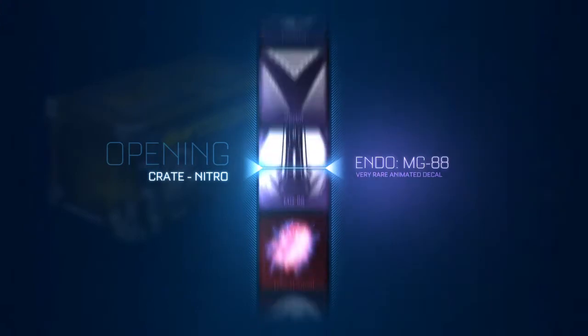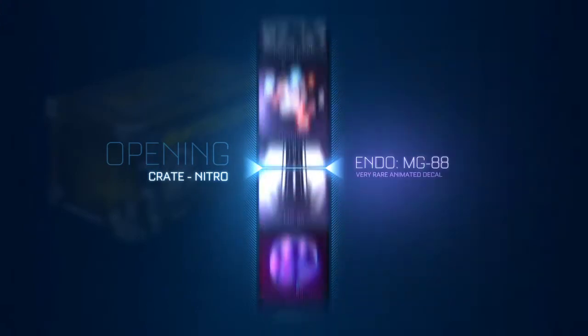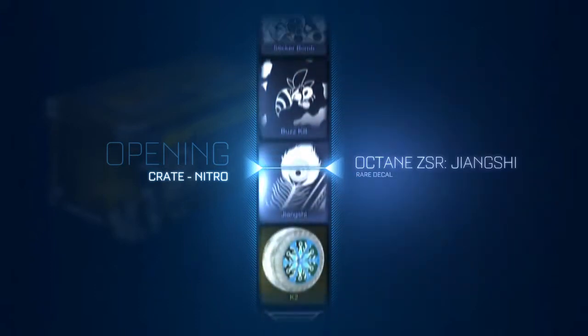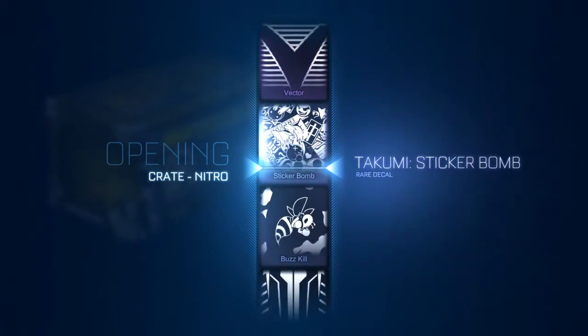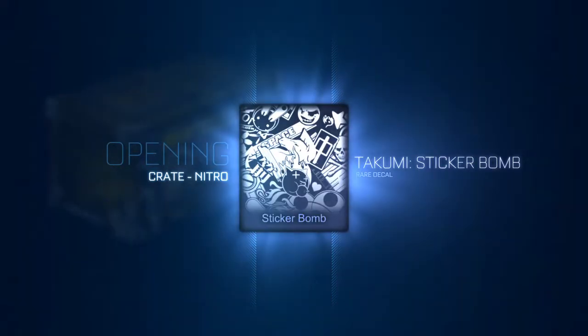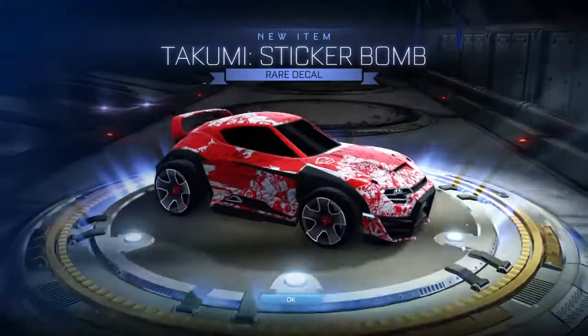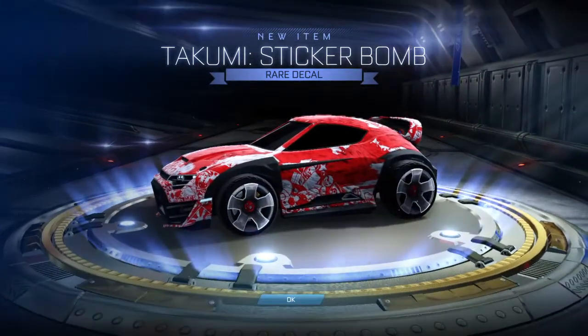Last crate, the Nitro crate, here we go, we're opening it. Oh boy. We get — please be a mystery. I haven't ever gotten a mystery, and I just want a Sticker Bomb. You had to get one eventually. Anyways, we end it on Takumi Sticker Bomb. That actually doesn't look awful with Furry.